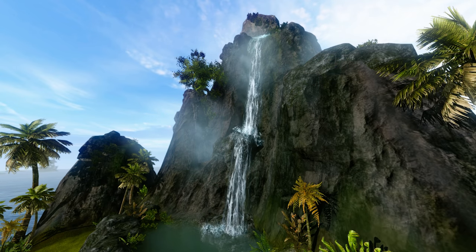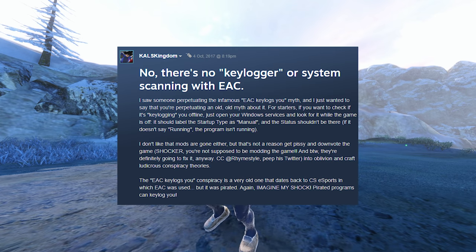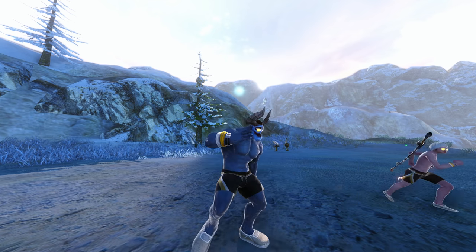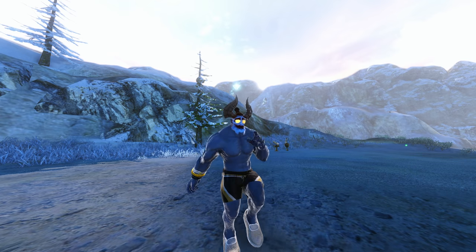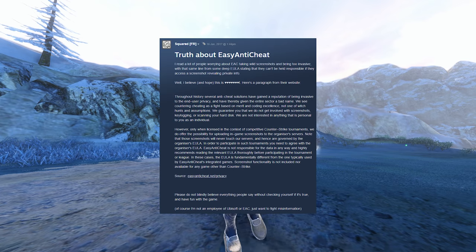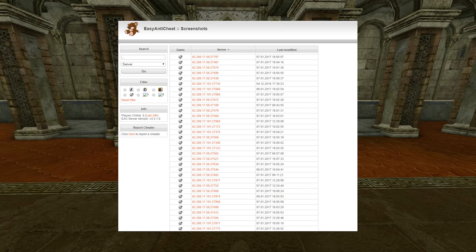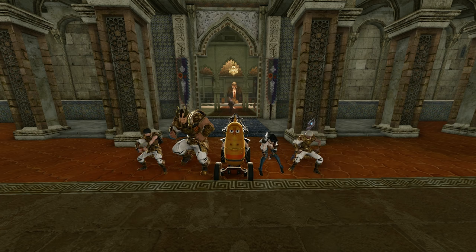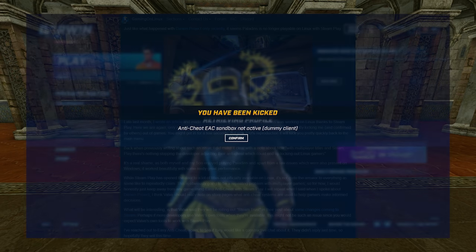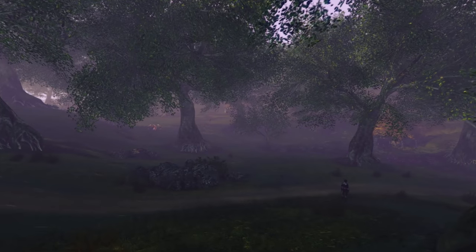I took a deep dive into the forums of other games that have EAC, and they reported performance issues as well, but also brought to light some more issues I was previously unaware of. I'm sure some of you have heard EAC has a keylogger through rumors, but that seems to be false, as a number of people in different communities looked for the keylogger and found nothing. What I did find is that EAC has a lot of issues with other programs many gamers use, such as Motherboard RGB syncing apps, Steamplay, and Discord. Many people have had crash-to-desktop issues, blue screens, and other issues.